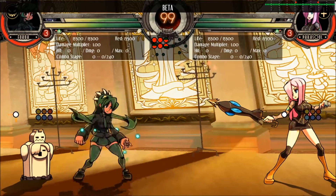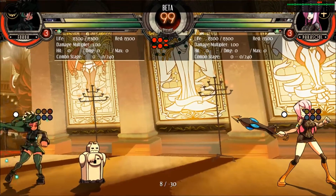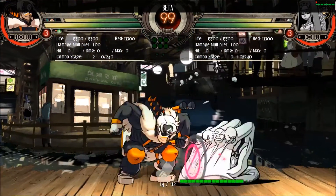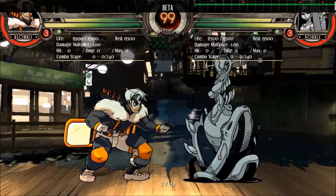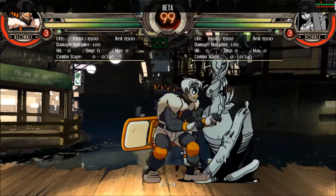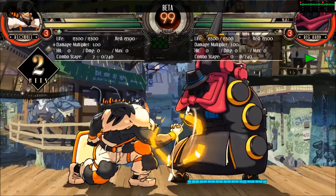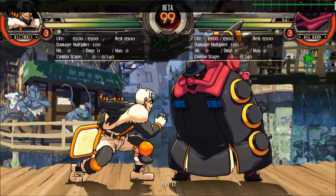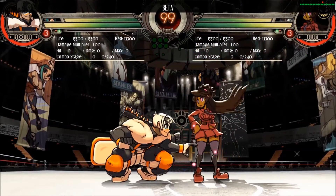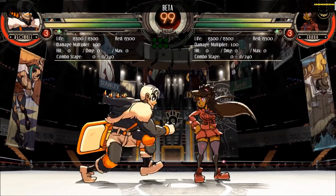The second number is the amount of frames it takes to recover. If you hit a blocking opponent, the number turns into the number of frames you take to recover minus the number of frames your opponent takes to recover from block stun. A positive number means that you recover first, and a negative number means that the blocker recovers first. A positive number on block is referred to as safe on block, since if you start blocking right after your attack ends, you'll start your block before your opponent can throw out their attack.